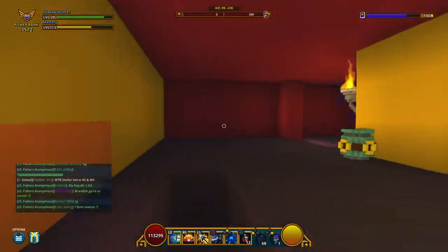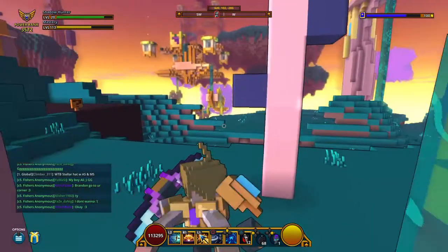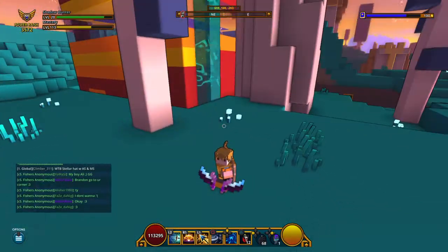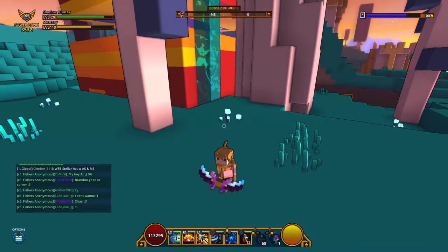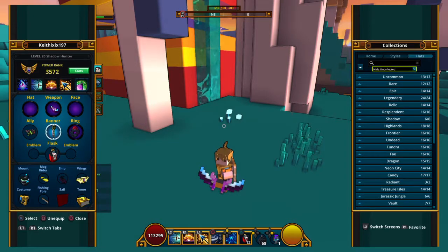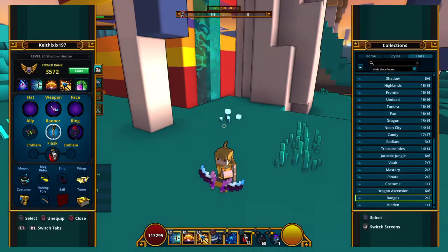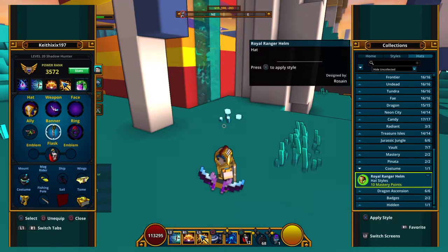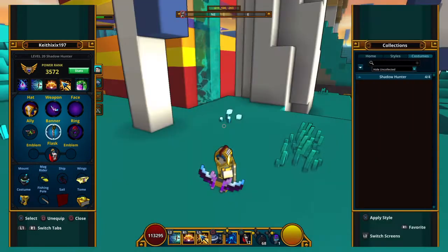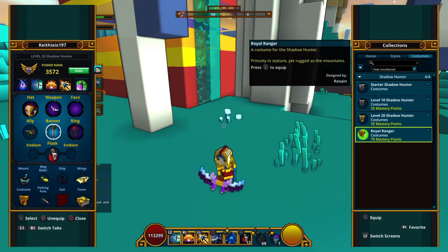I wanted to show you guys — mastery rank 113. Alright, Royal Ranger helm, style Ranger bow, Ranger costume. Let's check this out. Let me go out here, not right there because we don't want to be blocked. Alright, let's see. My hat would be the... badges? I don't even know where it would be. Oh — Ranger helmet. And my costume would be... starter. Alright, Royal Ranger.